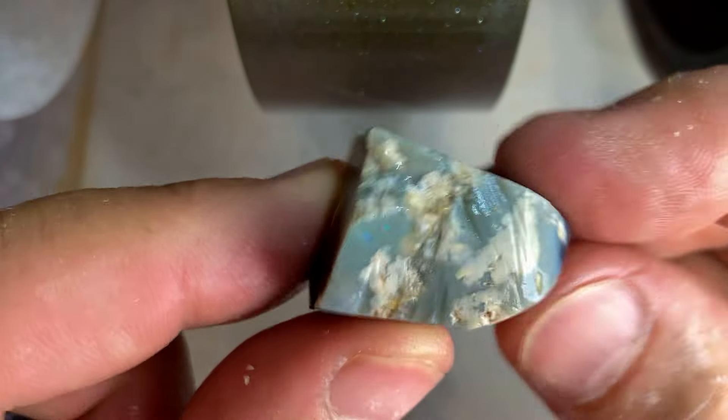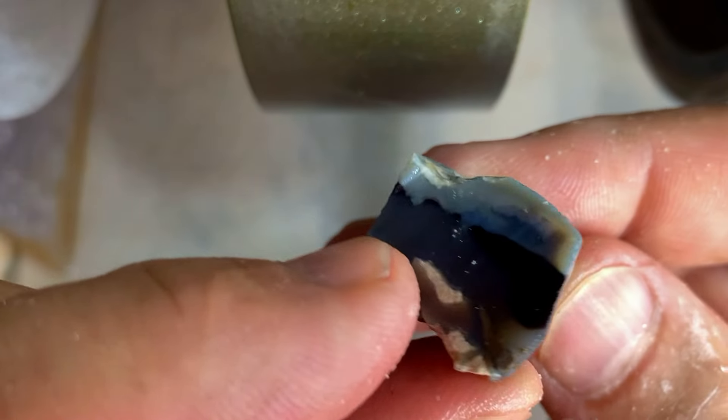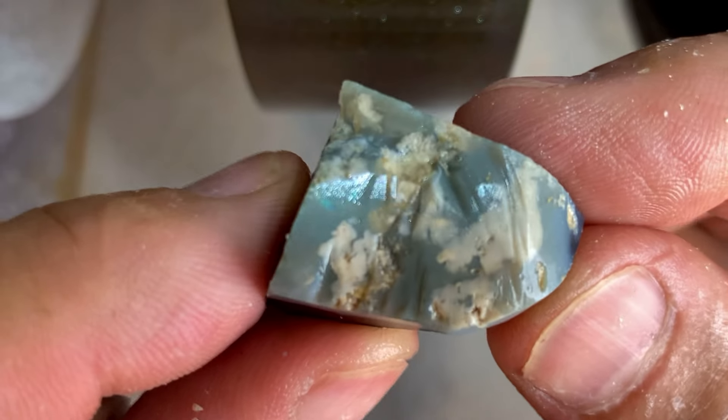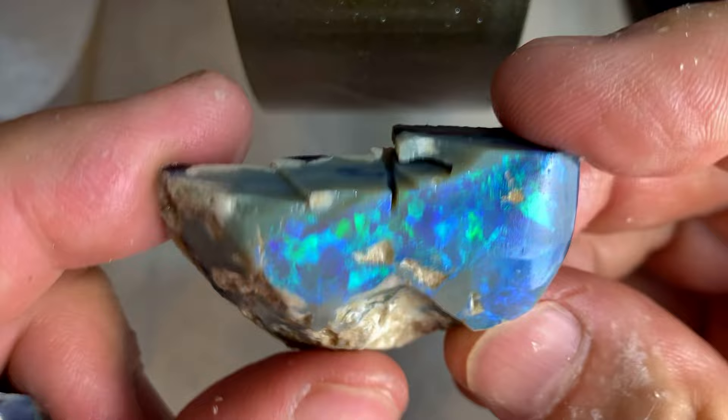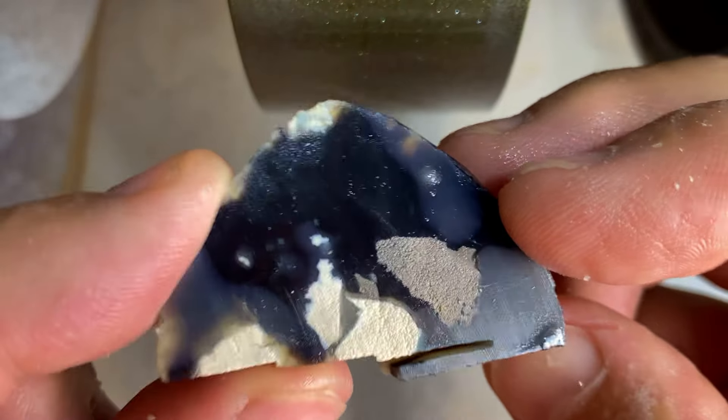Then we've got this which is that black potch — there's a little bit of color here, so I'll have a look if there is any opal there. It's not too bright so I don't think there is much here. And then we've got this beauty — you can see the black potch, how good is that!